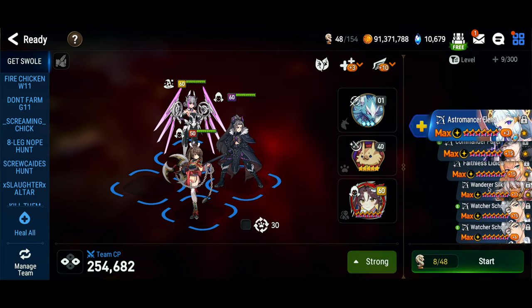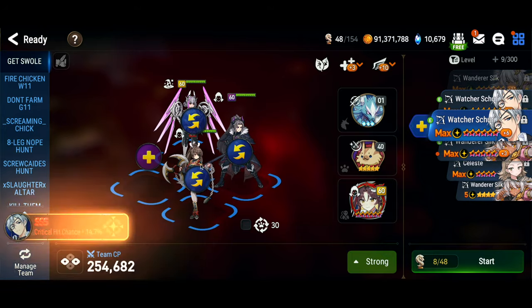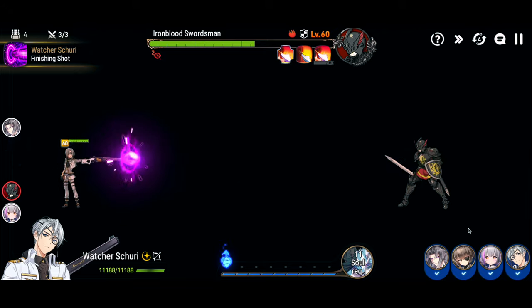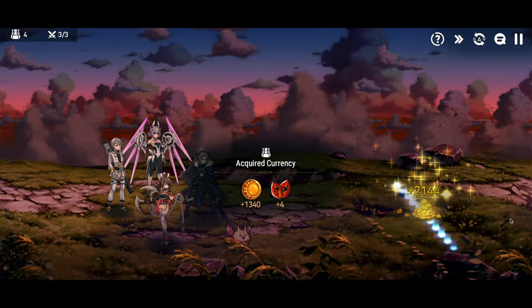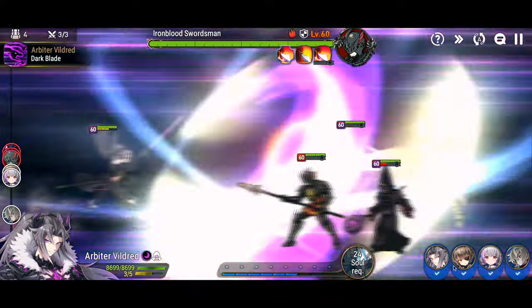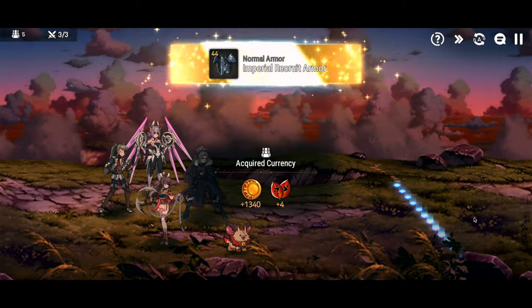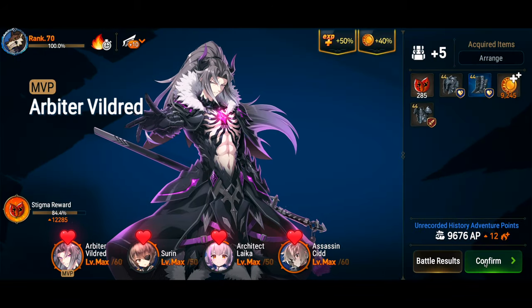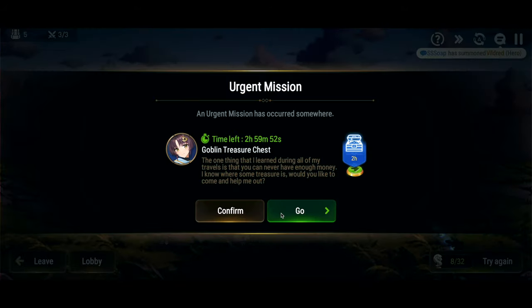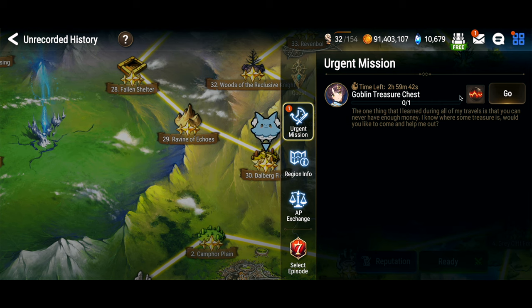If you don't have Commander Pavel, on floor 30 you just need a unit that can one-shot after Arby wounds. Watcher Shuri works great. Don't have Watcher Shuri? Maybe you've got an Assassin Cid - stick him on a destruction set. You can use any unit that can one-shot, including Cermia or Green Cid whose S3 ignores element, as long as you respect that the final boss is a fire unit and don't take green units. Just make sure whoever it is runs a little bit slower than Arby and you've got your farming team.